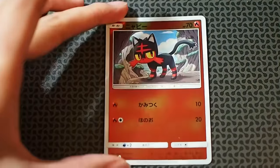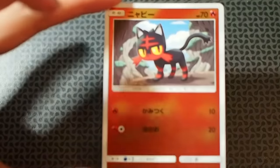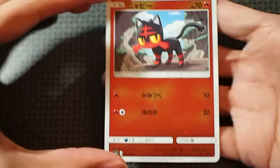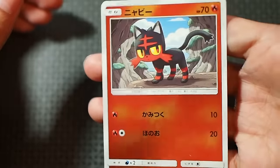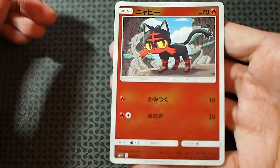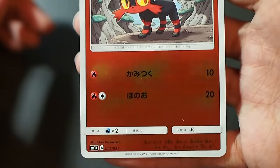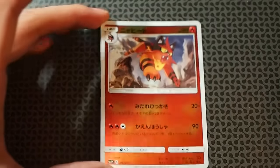Moving on to something hot — the next card is Litten. Litten has two attacks: one is Bite which is 10 damage, and the other one is Flare which does 20 damage. Like the Rowlet or the other holographic pattern, you can see it's red with some tint and some shadow to it, so it's not just plain boring red. These cards are fingerprint magnets. As long as the fingerprints aren't staining, you can wipe it out with a glasses cloth.